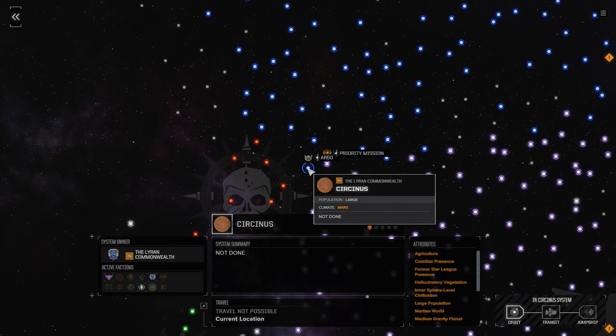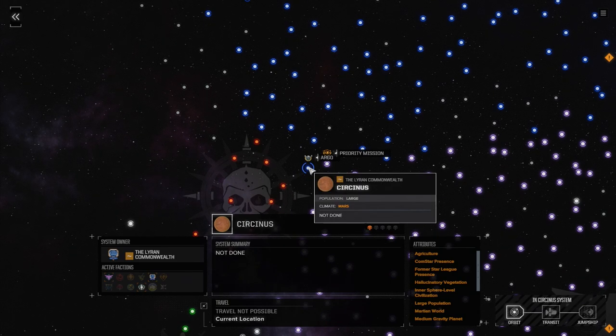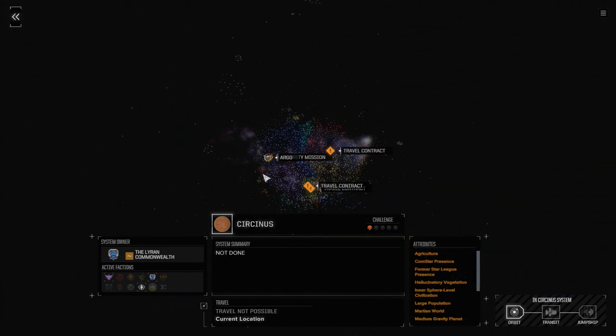Hey everybody, welcome back to my Rogue Tech campaign. We're sitting at Cirkinis still, once part of the Cirkinis Federation, now taken over by Haussteiner. We are on the edge of the periphery here.